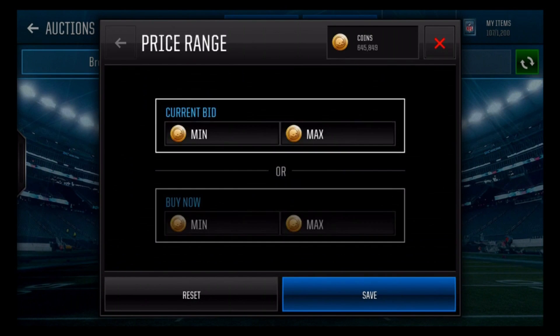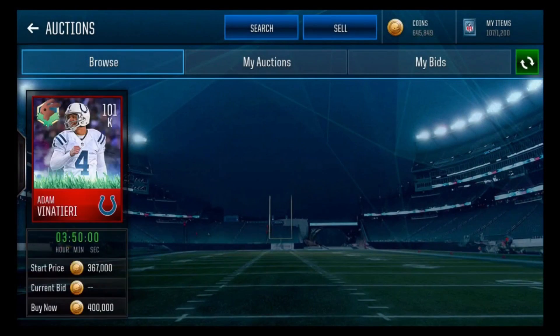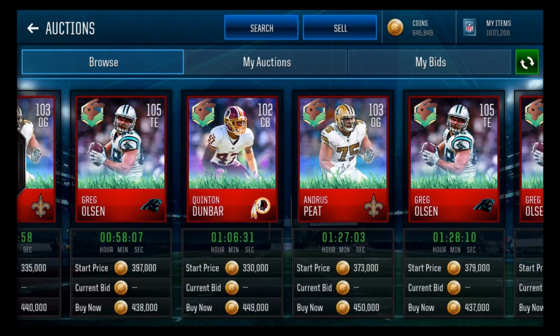I'm gonna guess the 101 is around 400k — and I nailed that. It's around 400-425k. So five players at 85k each comes out to about 425k total, which means doing the set basically breaks even.